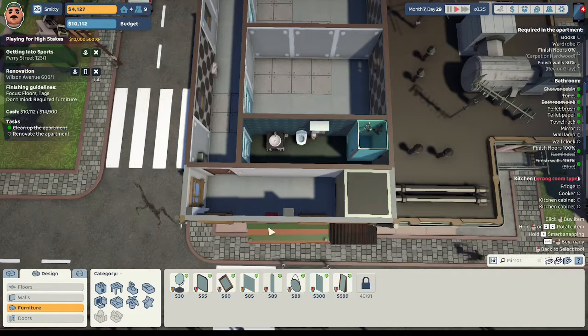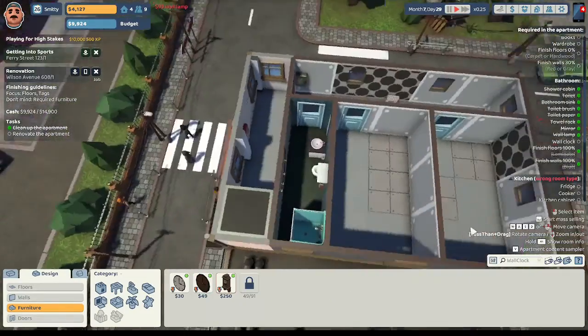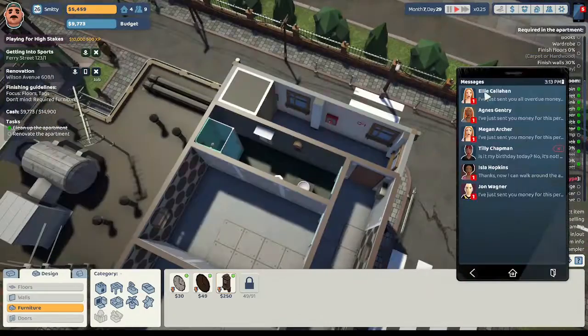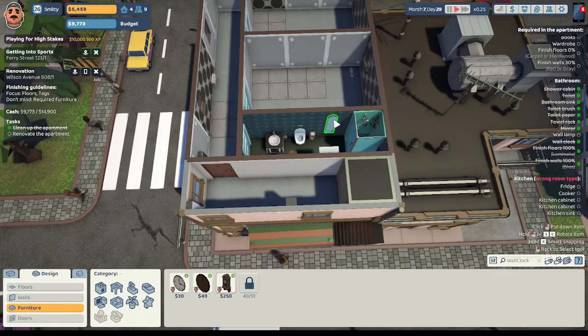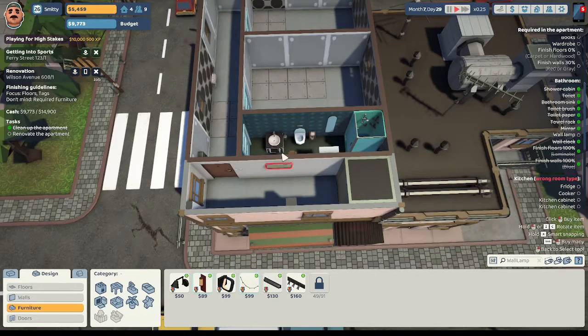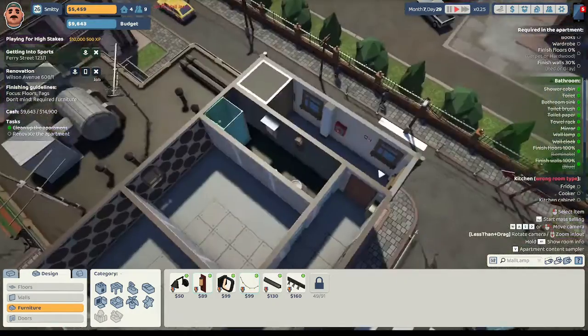They want a mirror - I'm going to give them this modern mirror. They want a wall clock in the bathroom - we'll put this classical wall clock in there. Ellie just sent all of her overdue money. I'm going to move the mirror over here so when they get out of the shower they can look at themselves. I'll give them this LED lamp over the sink. And we are done in the bathroom.